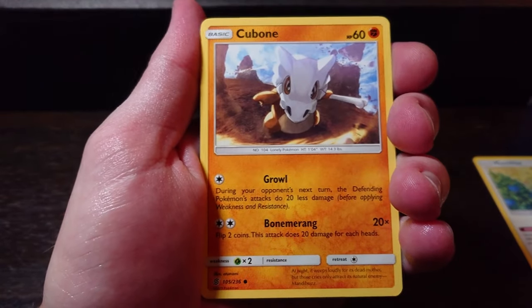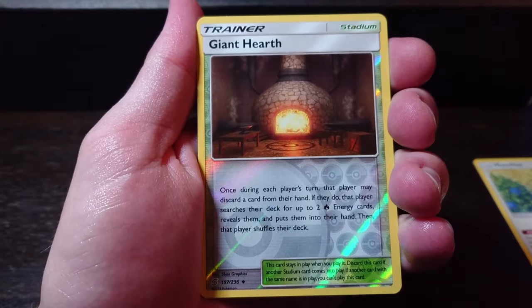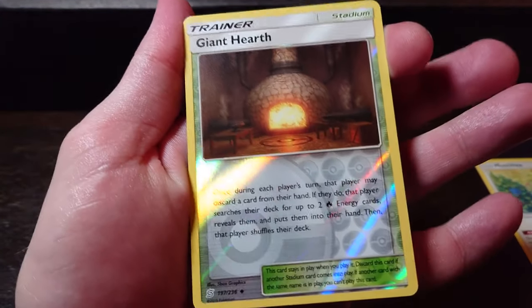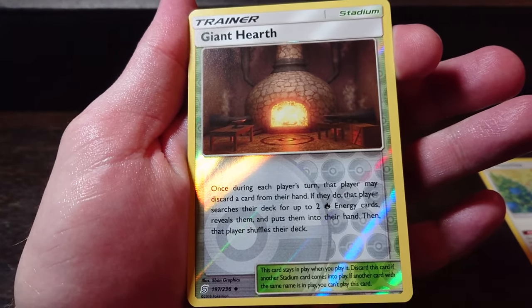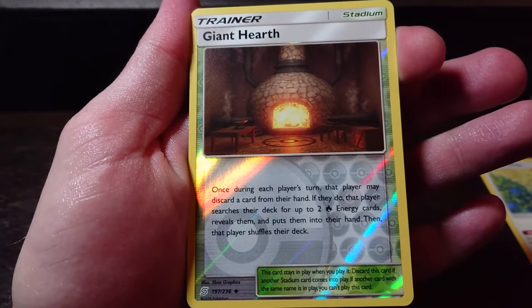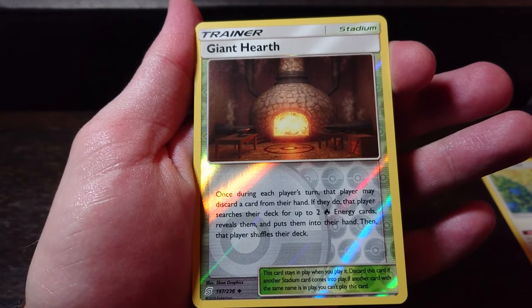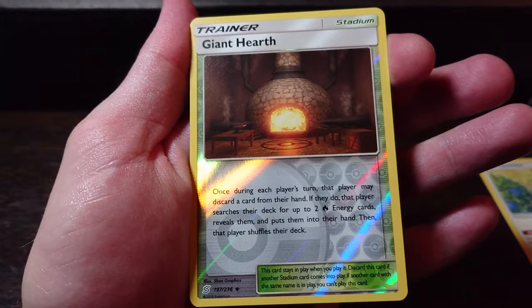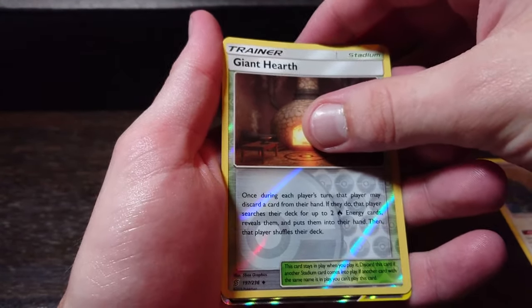Scraggy, Tynamo, Cubone, Druddigon — which is nice. Giant Hearth — a fire type stadium card, very nice. Once during each player's turn, that player may discard a card from their hand; if they do, the player searches their deck for up to two Fire Energy, reveals them, and places them in their hand. The player then shuffles their deck. Combined with something like a Welder...